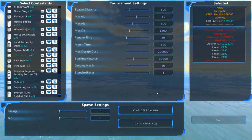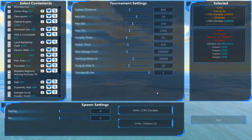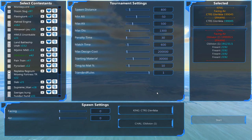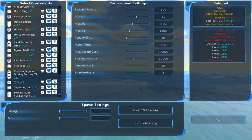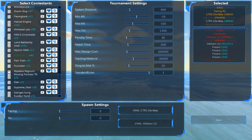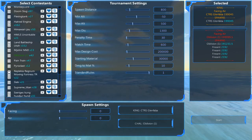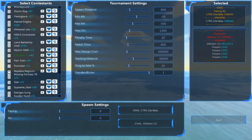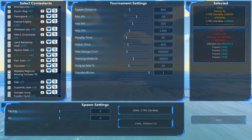Welcome back everybody, I am the Jimmer. This is Battle Dragon Smash, episode two. We've got the CTRS Glenfaba by Captain Cleator taking on the Oblivion by Flossy Lions. Standard setup here — we'll do a quick review since they're both new entries coming in.